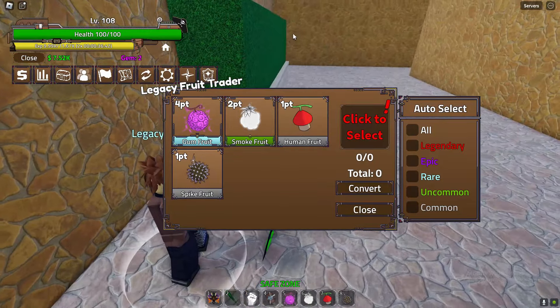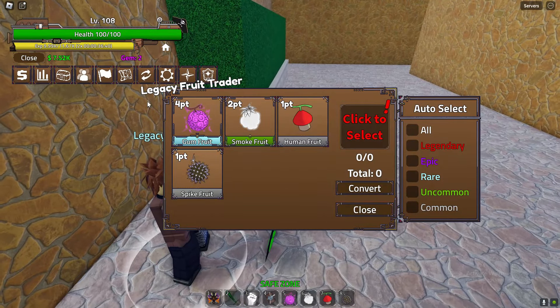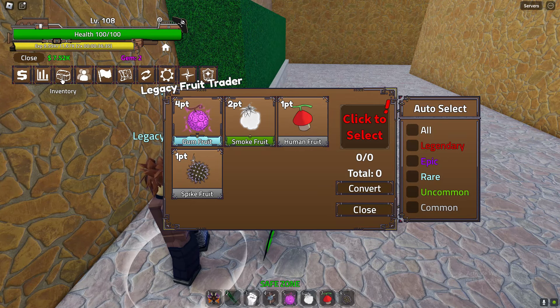As you can see, we now got fruits in our hotbar. Make sure your fruits are NOT in your inventory — if they are, it will not work. Make sure your fruits are in the hotbar at the bottom. Other people will not tell you this, so keep that in mind.